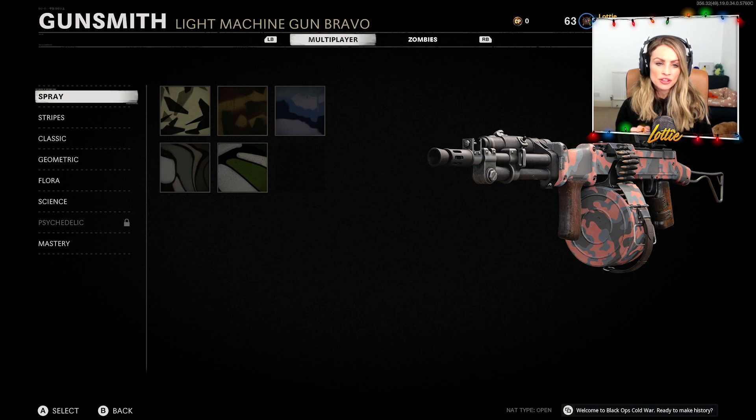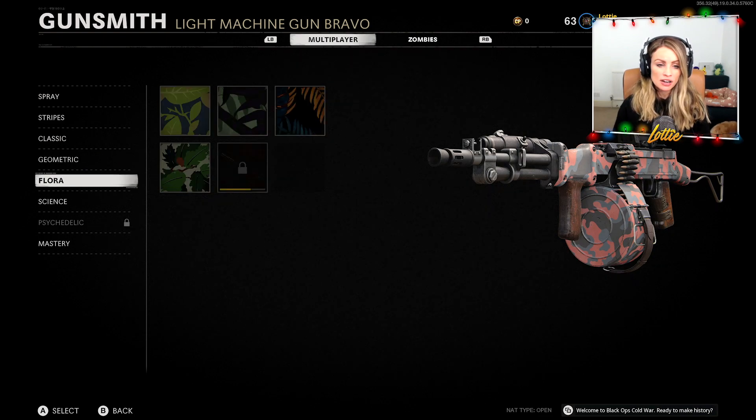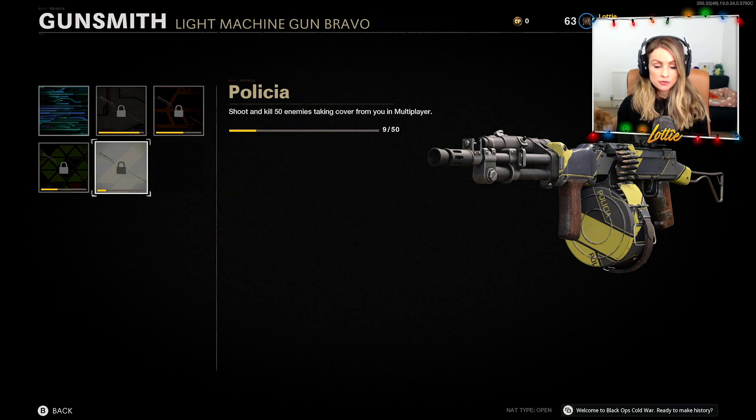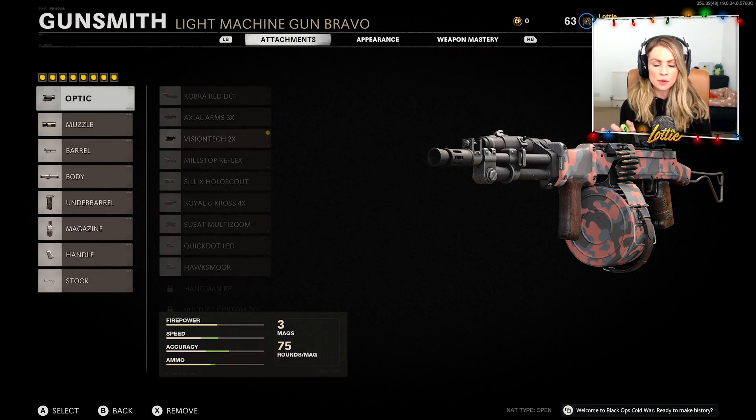For the camera progress on the RPD: we have completed the spray, stripes, classic, and geometric challenges. We still have some of the flora challenges left to complete — kills while stunned, detected, blinded — we have 51 of 75 of those done. The science cover kills we have 9 of 50 done, and the psychedelic we haven't reached yet as we're only at weapon level 44. So we'll work on the flora and the science camo challenges, level the gun up a little bit, and then we will have our double kills to finish up.